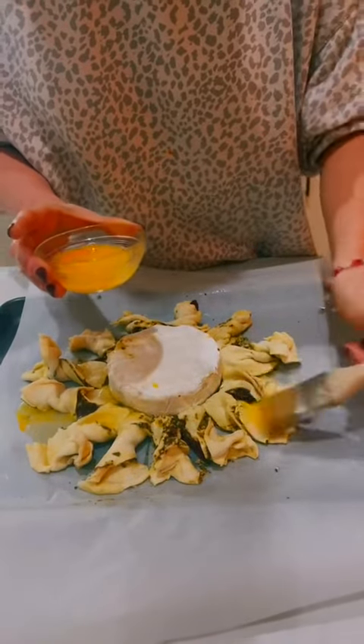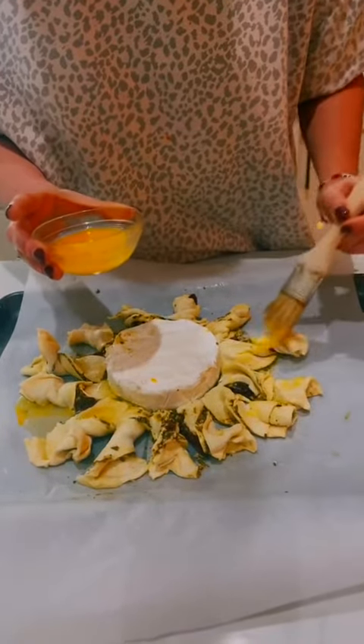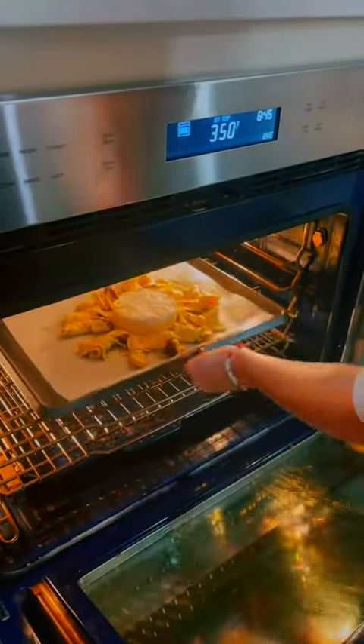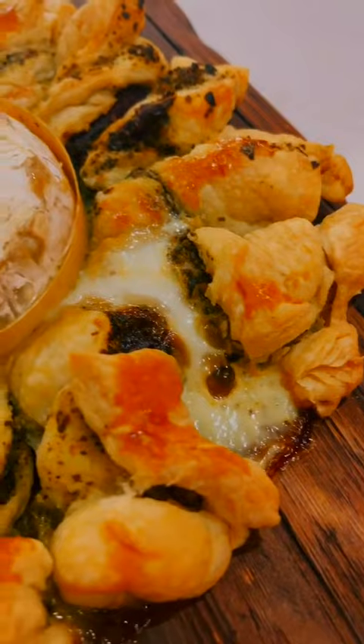Next add egg wash and put in the oven at 350 degrees for 20 minutes. And there you have it.